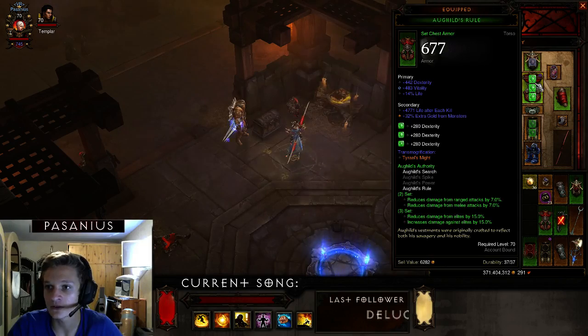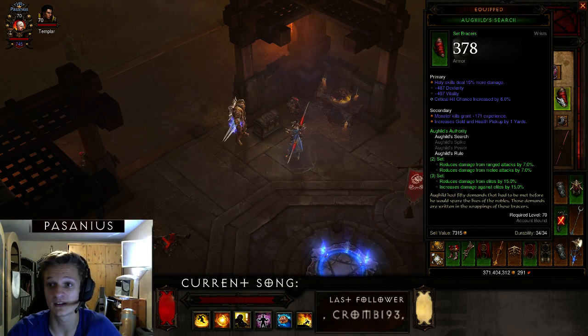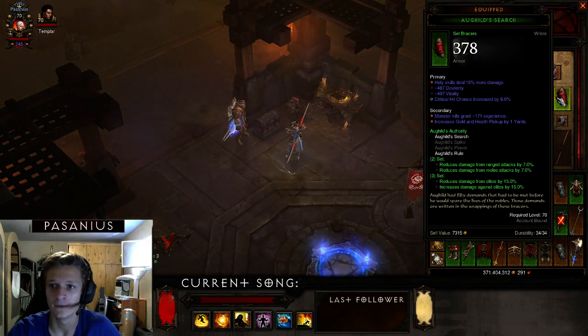The other set I'm using is Aughilds. On the bracers you want more holy skill damage — I only have 15% which isn't ideal, but the main stat was high so I used them. The secondaries aren't great either, but they're fine for now. You want Crit Chance, Holy Skill damage, Dexterity, and Vitality on them.